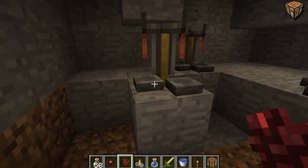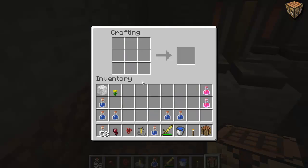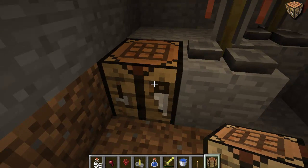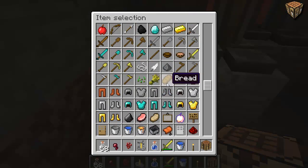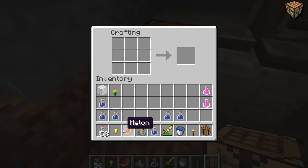What I want to show you guys is the new glistering melon. You're like, what the heck's a glistering melon? I'm gonna show you. It's pretty simple to make — all you have to do is you have a melon and a gold nugget, that's all it requires. You put your melon there, you put your gold nugget there, and it gives you a glistering melon.